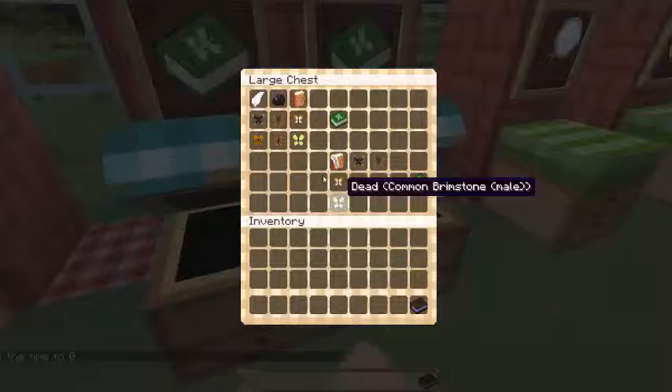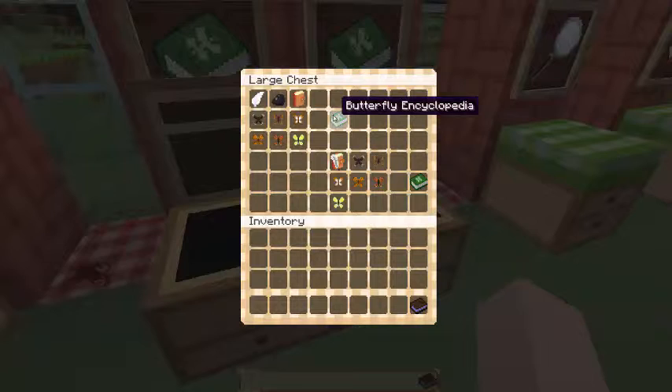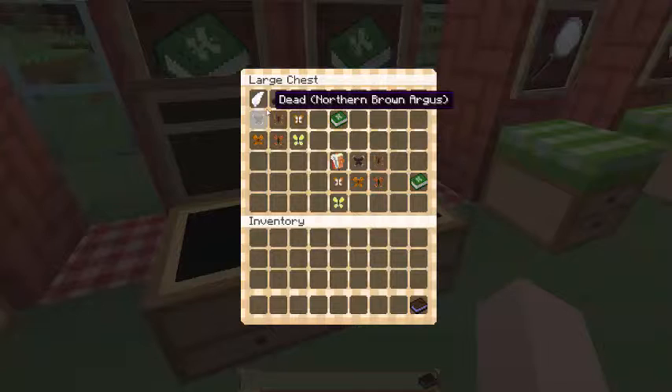This is what you'll use to record them — it's a butterfly encyclopedia. Since I am playing 1.7.10, the crafting recipes have changed from earlier versions and the latest version. How you craft it in 1.7.10 is you need a book, an ink sack, and a feather, and six butterflies which are very specific. You don't even get to choose specific butterflies to craft this.